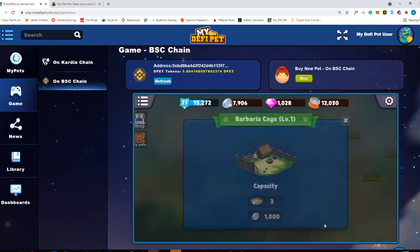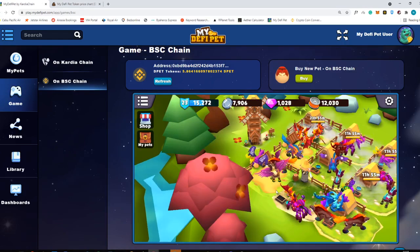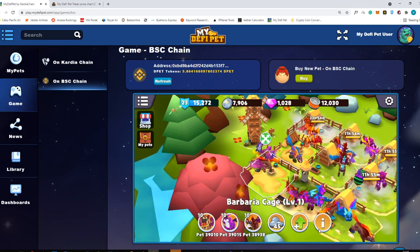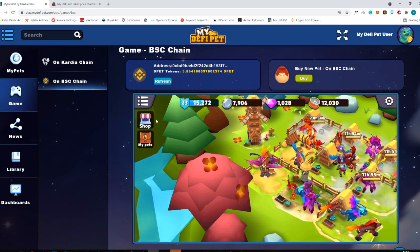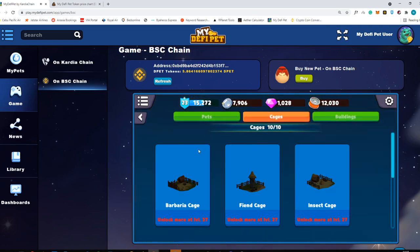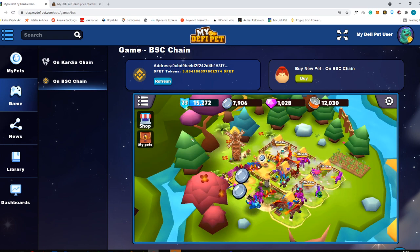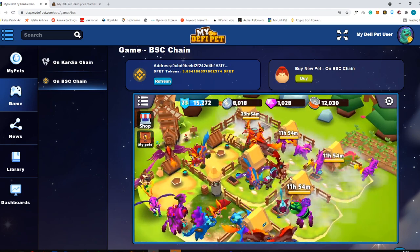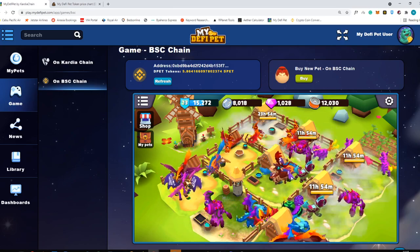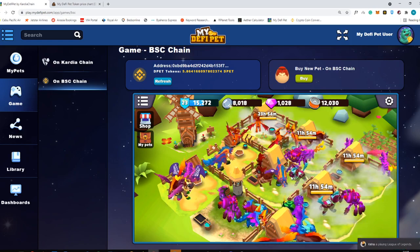It's a really good update because you can now move your pets into another cage via the pet hotel. However, it is not yet available to sell this cage — there's no selling or remove function here. And to move a pet to another cage, make sure you have an existing cage or just wait for the next level where you can buy another cage. In my case, I need to be level 27 to move this into another cage.